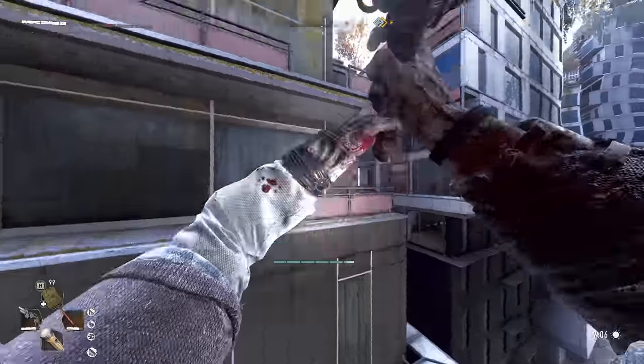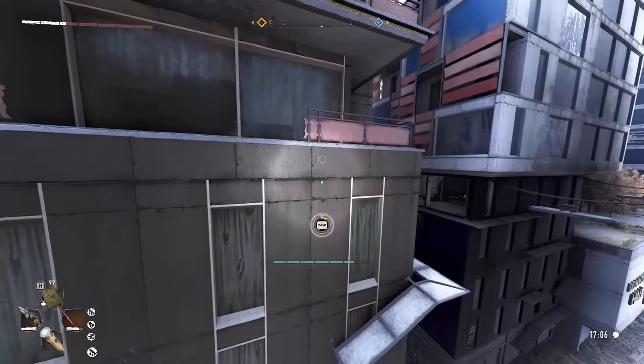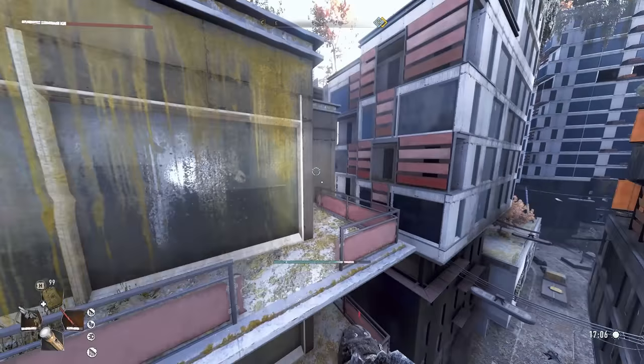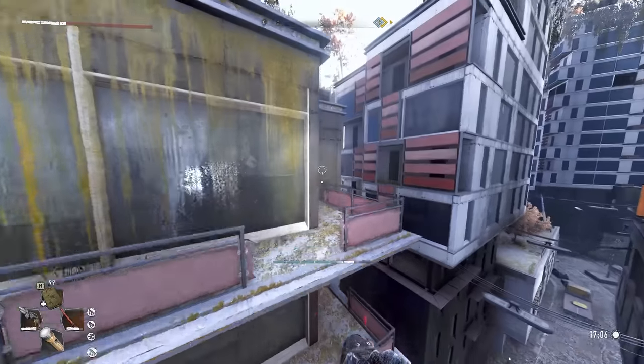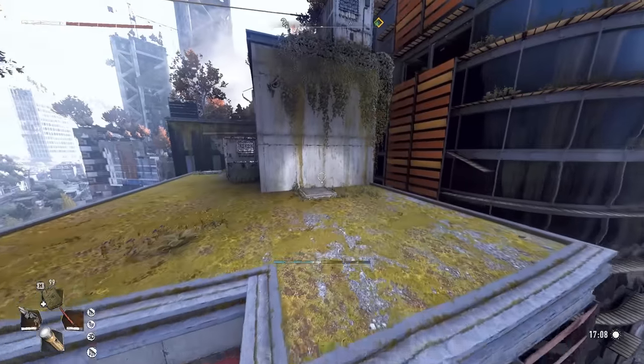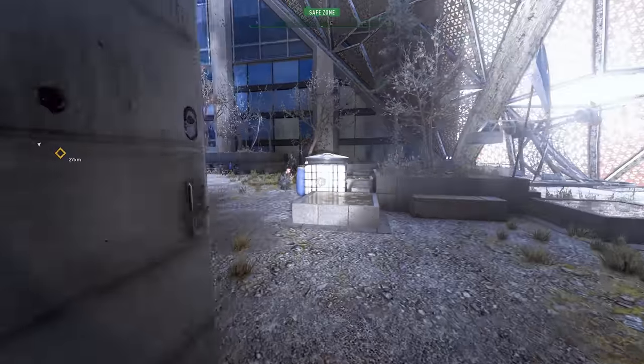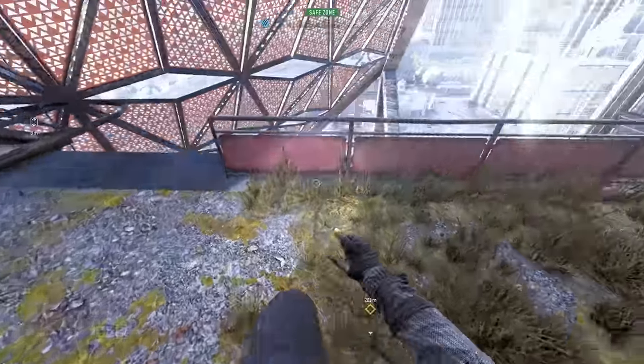First up we've got what I like to call the triple jump. To do this you do the double jump, but then right as Aiden groans, if you press your left click or your melee button it will further project you up into the air. This is extremely useful and I use it in my day-to-day parkour — it's very useful for getting up ledges which you otherwise couldn't make. Although using it with the double jump isn't the only thing you can do.